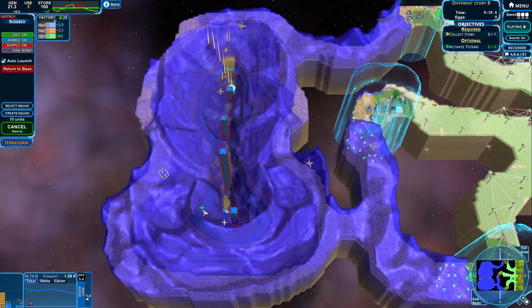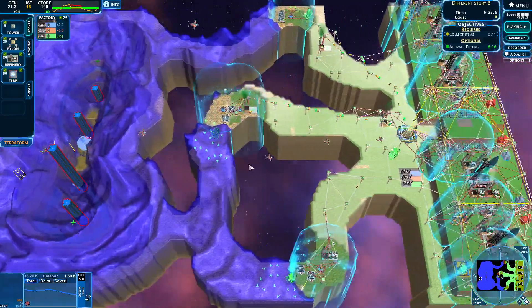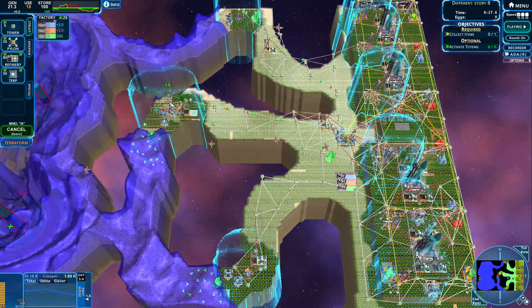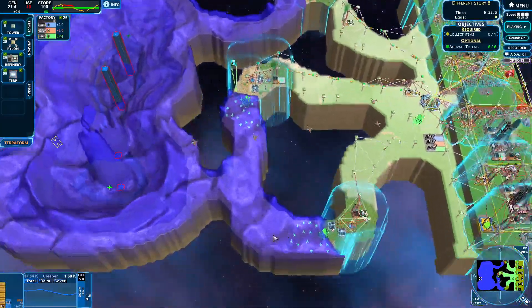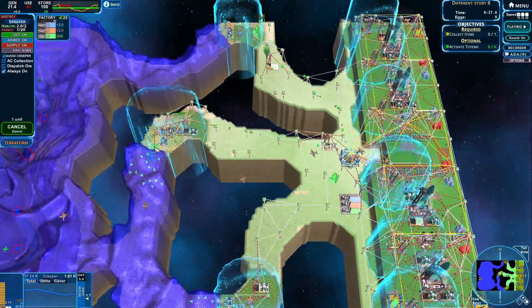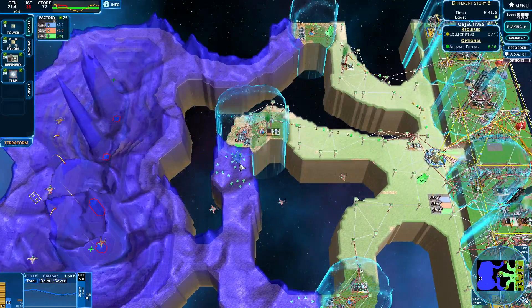That sounds good. We are getting the creeper a little bit lower at least, which is awesome. We have enough energy to keep on moving, so just keep on going. Let's place a couple more towers here. The creeper is getting lower — let's get these guys coming over here so we can get a little bit more lift coming our way.